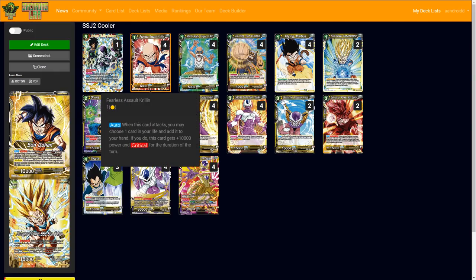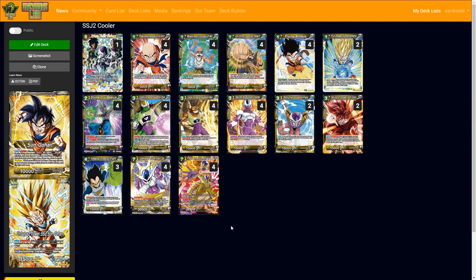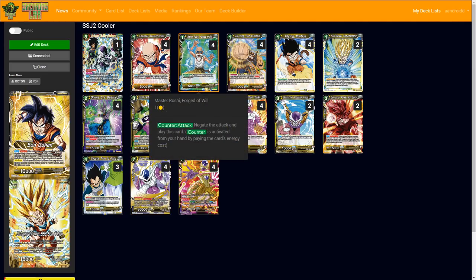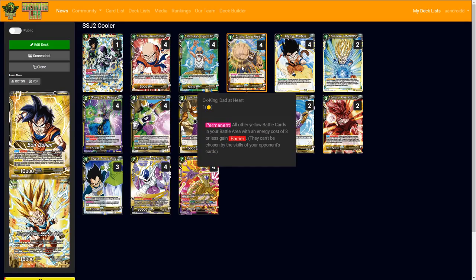Master Roshi is really important here, not only to stall and survive until you get Frieza out, but also because he's a battle card you can 5k combo after you negate. Crucially, he is a target for Cooler — shout out to Chuck for the credit on that. The play is to gate Master Roshi in the previous turn, then use Cooler to warp him out of the game and get Frieza out.